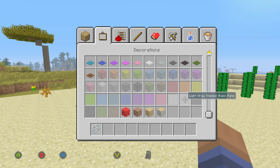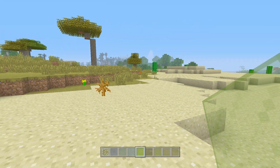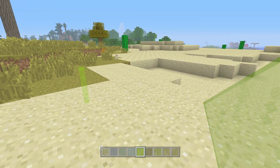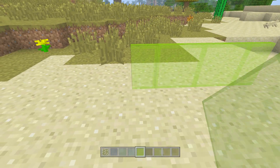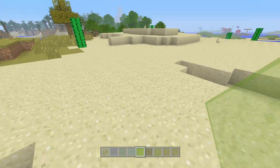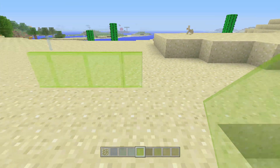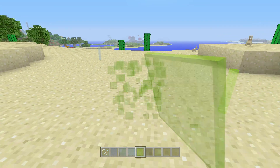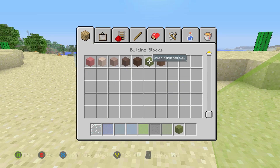This here definitely stood out in the inventory. This looks like a complete empty block here, but it's actually light gray stained glass — something you probably wouldn't have noticed if you don't really use stained glass. As you can see, it looks like your whole inventory is kind of filled with colors, which is pretty cool. It kind of doesn't look like a block in your inventory at all. They changed up the way the stained glass looks in the creative menu.